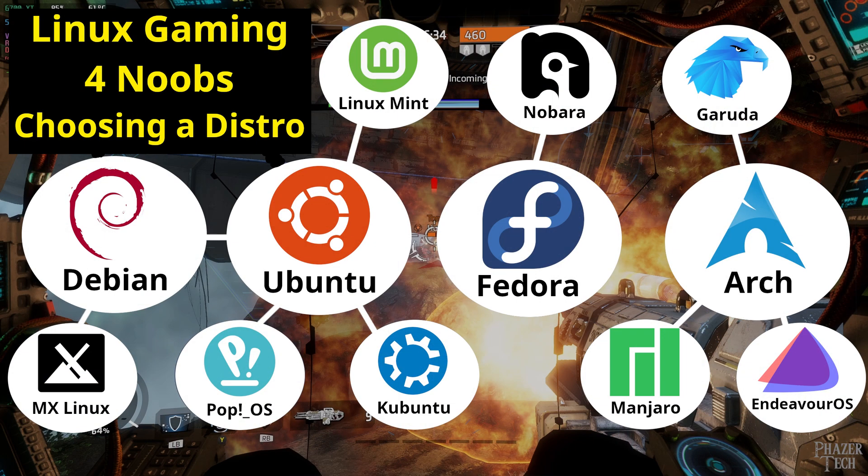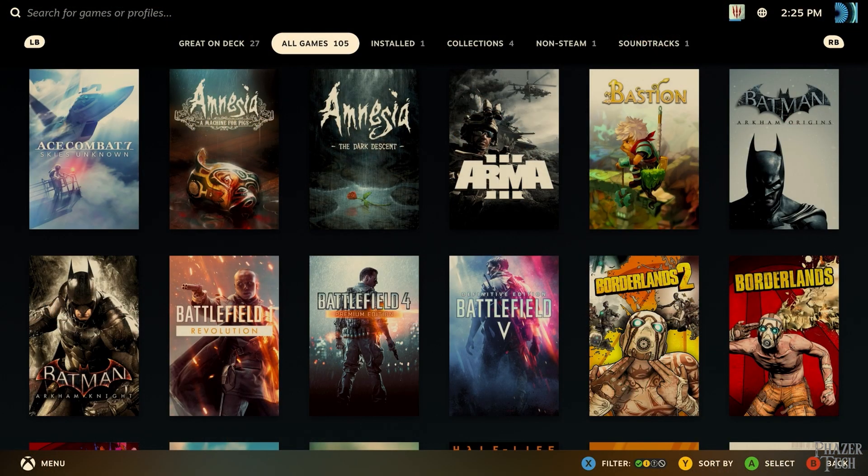I previously made a video called Linux Gaming for Noobs Choosing a Distro, where I explained the differences between various distros and gave several suggestions for gamers thinking about switching to Linux. Most of the distros I suggested are general purpose distros, which means not only can they do gaming, but they're also a solid choice for doing work or anything else you might want to do on your PC. But for systems where you'll just be playing games, Chimera OS might be a better choice since it provides a hassle-free console-like experience.